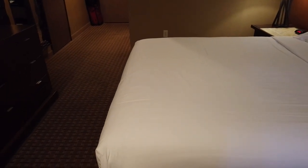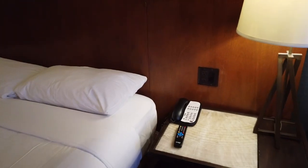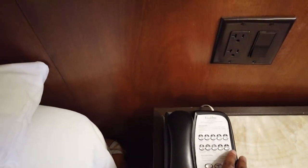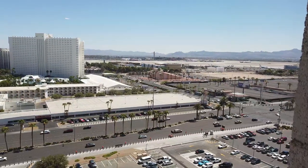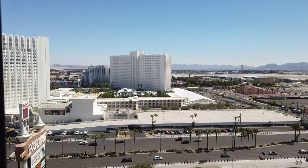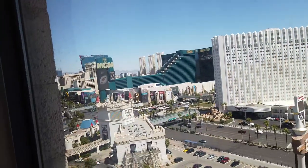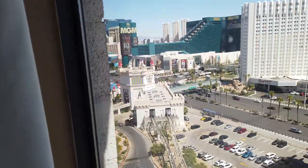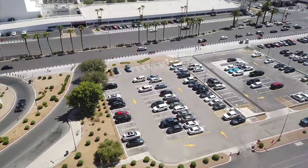And then of course we do have the king-size bed — this is the main feature here. It does have a couple of outlets right next to it, a main light, a landline telephone so you can order room service, and reading lights. Let's see what the view is like. The view is — well, it's not terrible. It's mostly the parking lot, but you do see some of the Tropicana over here, which is a winner on my most forgettable hotels in Las Vegas list, and you can see a little bit of MGM Grand. It's mostly going to be the monorail and the parking lot.